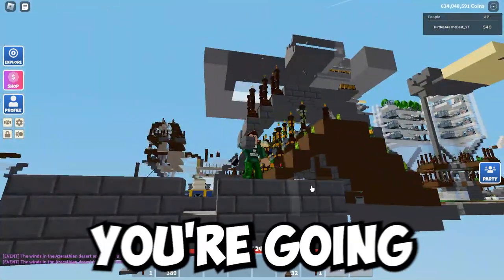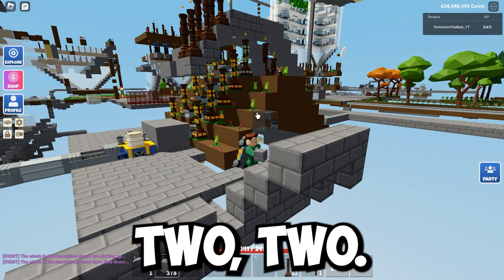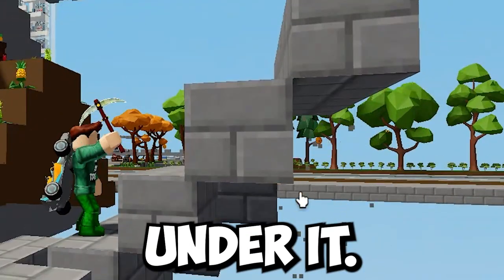Build on top: one, two, three, four. And then you're going to want to go up one, like this. Then go up — one, two, three, four — go up five times. And then every time you do one, you want to destroy the blocks under it.